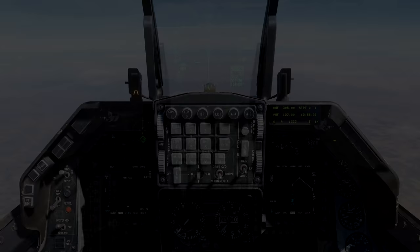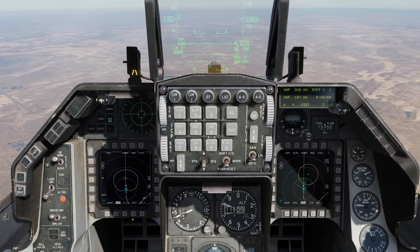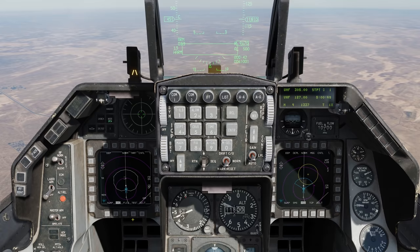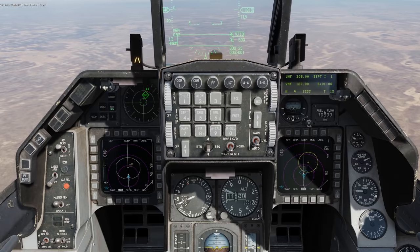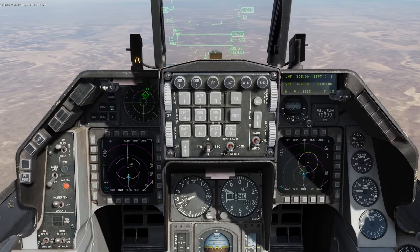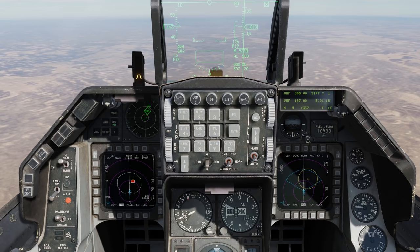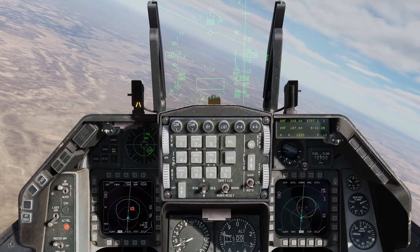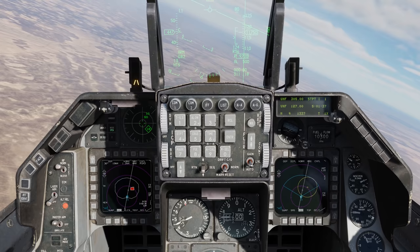We also have the ability to send radar emitters over the data link using the HARM targeting system. On the right I have my HTS, I'm transmitting Link 16, and on the left I have my HAD. Waiting for a radar to come online — SA-11 just came online. I place the cursor over the emitter, press TMS forward to designate, then press right or inboard on the comm switch to send it to recipients. On the receiving end, you would see a yellow '11' with a yellow strike-through indicating it was sent over the data link. This will be particularly handy in multiplayer.